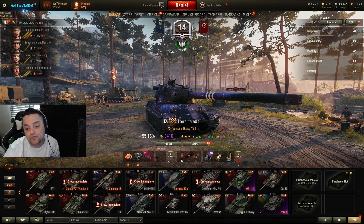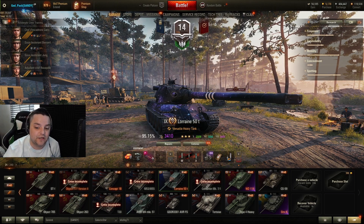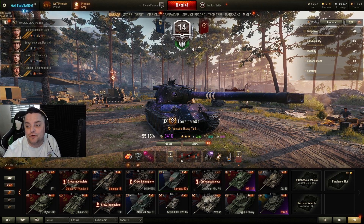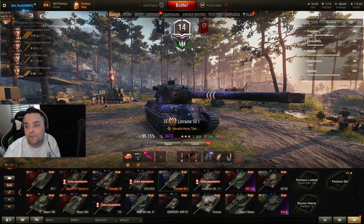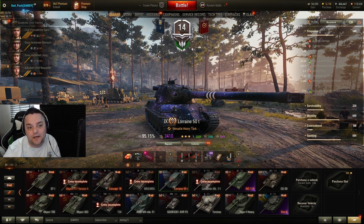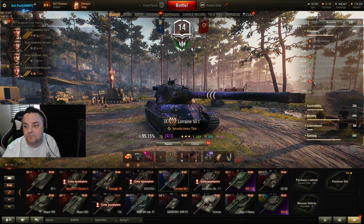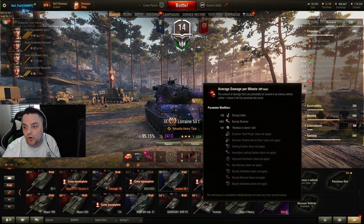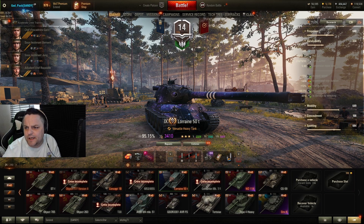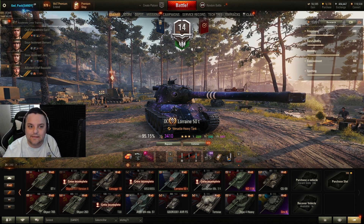The equipment we used most of the time was HP boost, vertical stabilizer, and rammer. That's understandable because you need hit points to farm damage. You've got 400 alpha damage and 11 seconds reload time — keep that in mind. With brother in arms, rammer, and food, that's maxed out at basically 2,100 DPG, which doesn't sound great at tier 9.